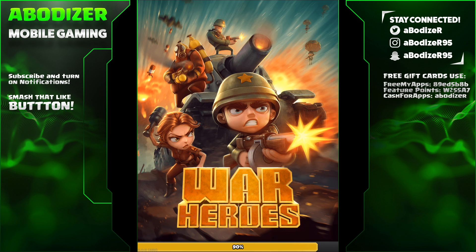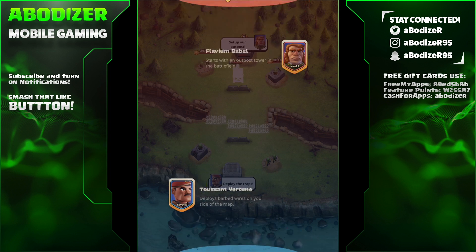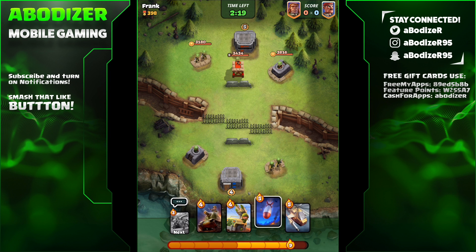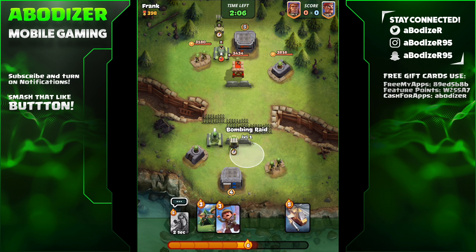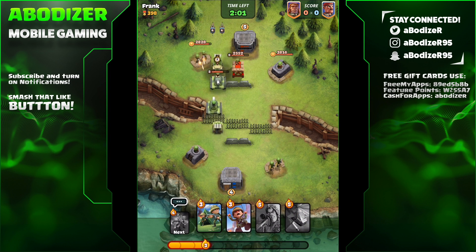Let's go into a battle and see what we can do with this battle deck. This one works with 300 medals or above, and I can guarantee that you can win with it. First, I'll put the cruiser tank in the back — it's slow, so I can wait for energy to get higher and put as many troops as I want.